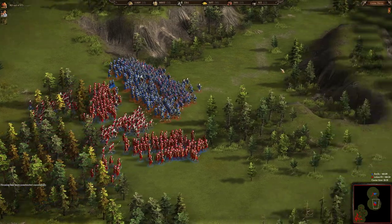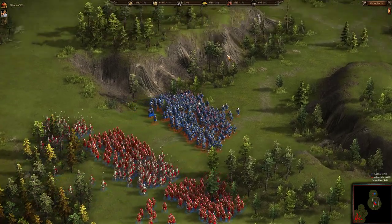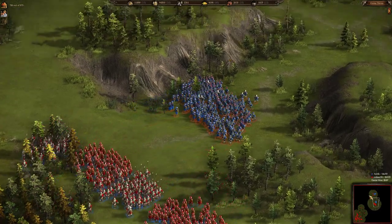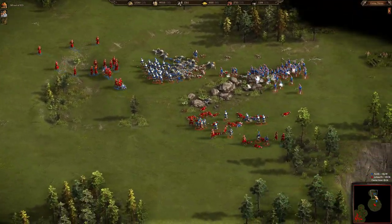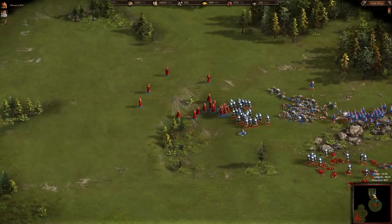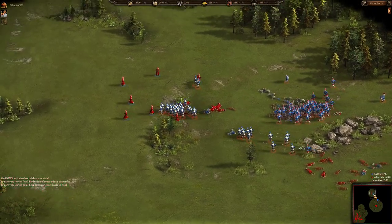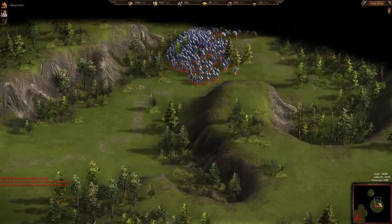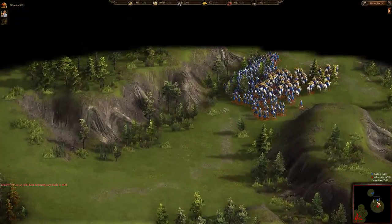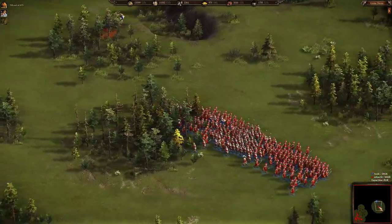It somehow feels like when you're chasing the enemy you walk faster than when running back. Antique was easily able to defend his base from these small formations and is probably going to try to attack Color Feed's formation with siege cossacks.